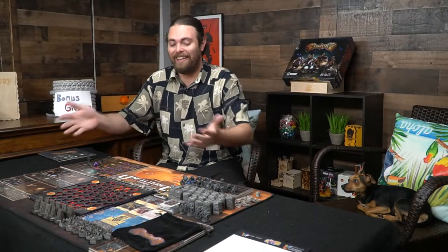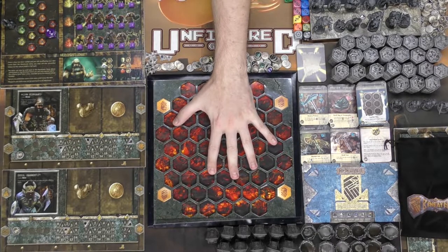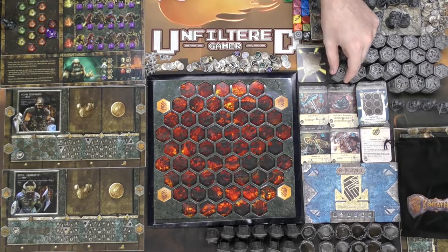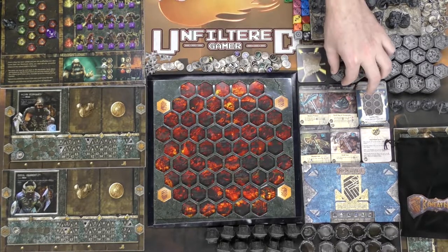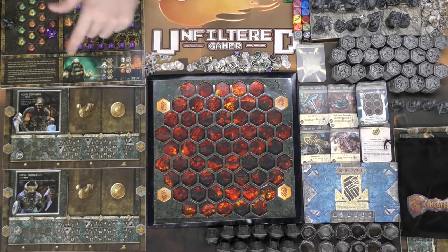Here we have the game Beneath and everything included — this game is monstrous, there's a ton of stuff. Down below we have the board, which is indented so you can place certain pieces, specifically rock, rubble, fire spaces, and whatnot. You'll also get your own player boards, which will let you place armor, shields, and weapons.